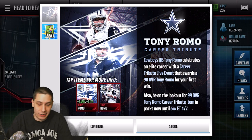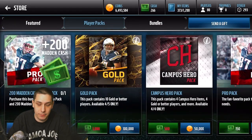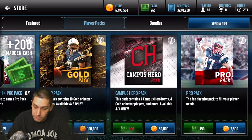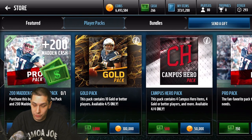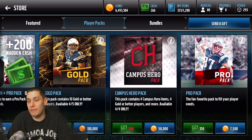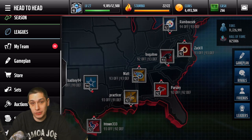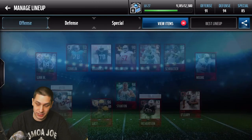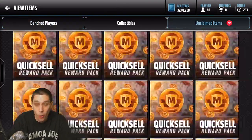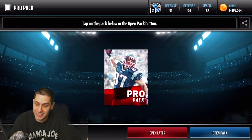I've got 10 of all of the packs that are currently in the game right now that can be pulled in the store with coins. Basically what I did is I went in here and looked at the player packs that could be pulled. We've got Pro Packs, Campus Hero Packs, and Gold Packs. So what I have is 10 Pro Packs, 10 Campus Hero Packs, and 10 Gold Packs as well. That's about 1.75 million in packs today — 30 total packs. We're going to try and pull this Tony Romo. Let's go into the unclaimed items and check it out.